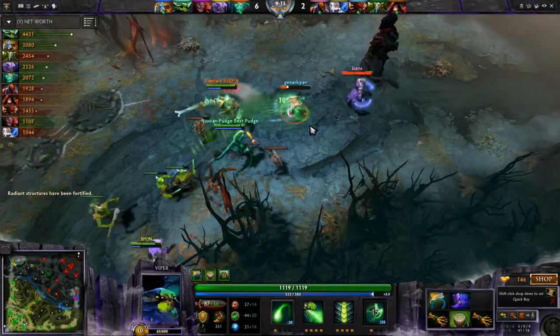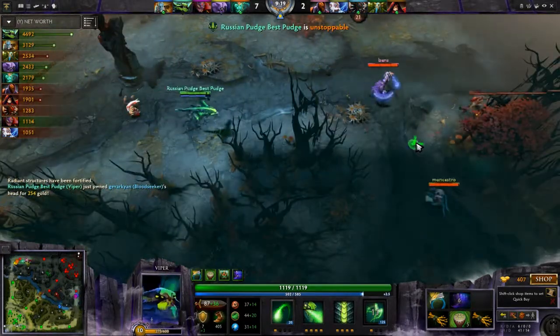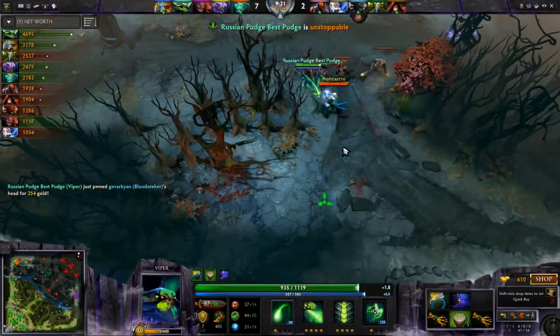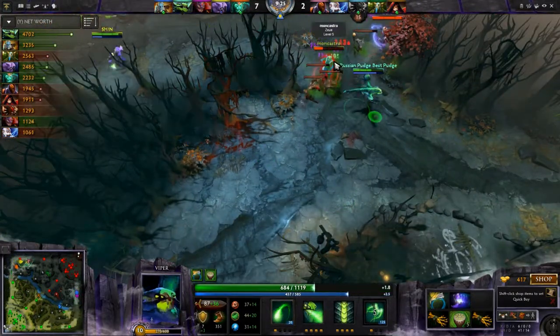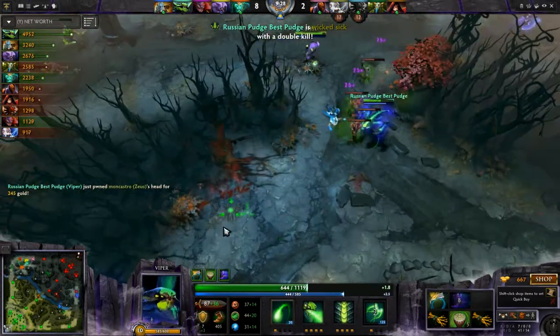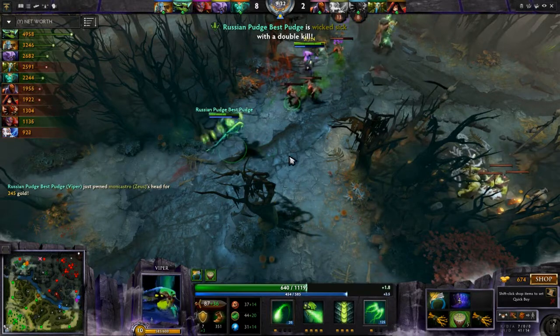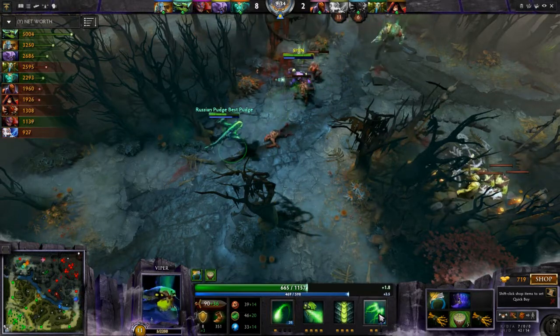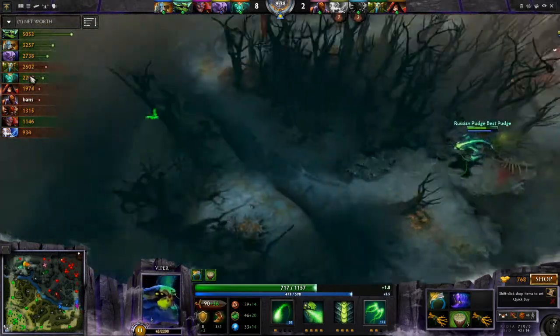The Bloodseeker top is dead, really easy. I'm trying to scare out the Anti-Mage and Zeus turns up. I think, why am I running away? I can so easily kill this guy. I dive past the tower on my own against a full creep wave and two heroes and I've lost about a third of my health, which is just insane.